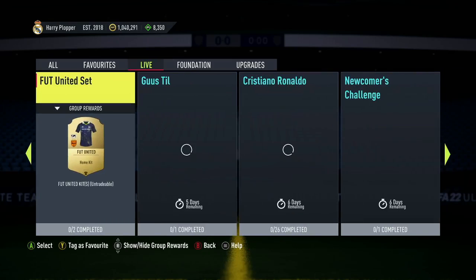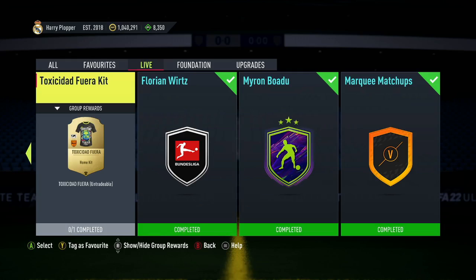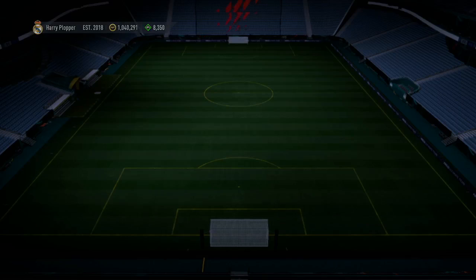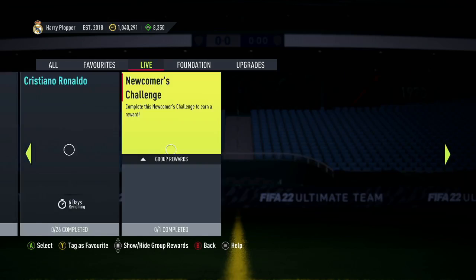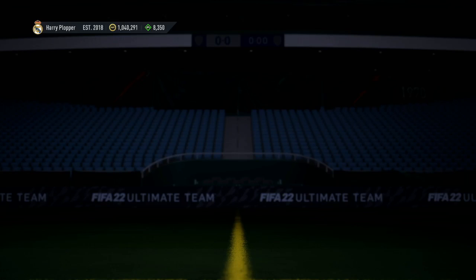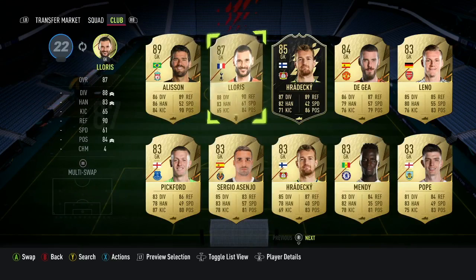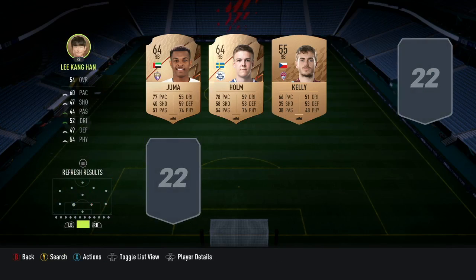We have another Newcomers challenge and a Toxicidad Fuera kit — looks really nice actually. That's what the branding is going to be on the front of the kit. Let's take a look at this SBC — mint gold for a kit that looks, hmm, I think I'll pass on this one. But the Newcomers challenge is for a 2 rare gold players pack, let's jump into that one. You need 3 players from the same league max 6, players from 1 club max 5, rare plays is 1, and chemistry is 50. You can just use a team of bronzes — this is super easy to craft and you'll be able to get a nice pack at the end of it.